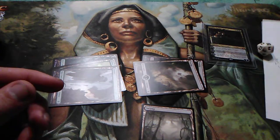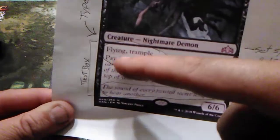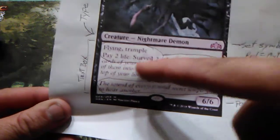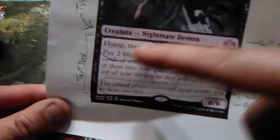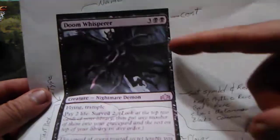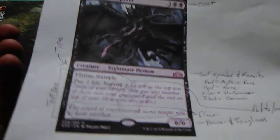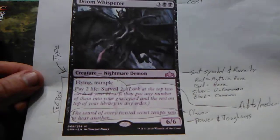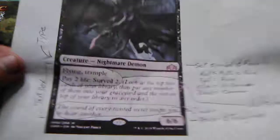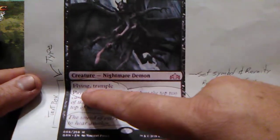Then you have the text box — a big area that tells you about the card's abilities. This one has flying and trample, and if you pay two life you get to surveil two. The abilities are what make a card good, bad, or indifferent. A card could cost five mana and have nothing on it but be a 7/7 — that's still good. But a 3/3 for five mana with no abilities? Most people wouldn't play it.